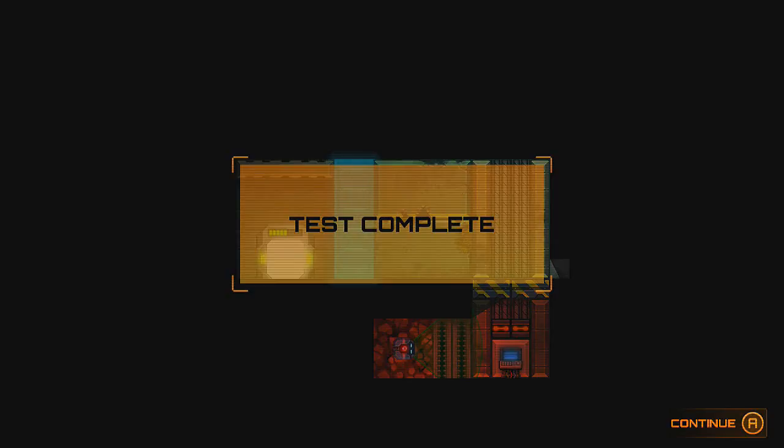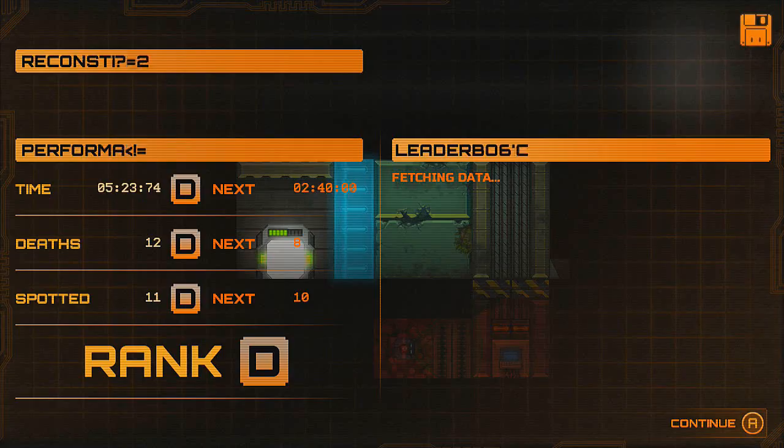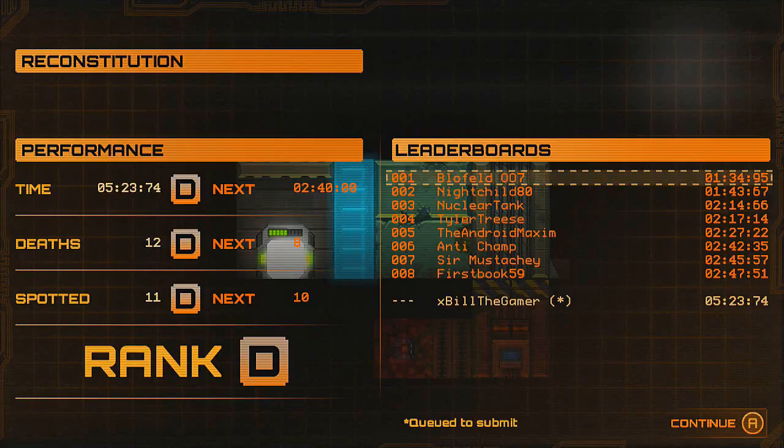Right, test complete! I'm happy about it, I don't care about our rank. It's the first time I've ever used that gadget. I do like it - it is a little bit confusing, but obviously it's the first time I've used it, we've got to get a little bit used to it. We finished with a total time of 5 minutes 23 seconds - 2 minutes 40 was for a C. We got 12 deaths, 8 was for a C, and if we'd been spotted one time less we would have got a C. Overall ranking D. I'm happy with that result only because it's the first time we've ever used that gadget. That is going to be the end of the video guys, I hope you enjoyed it, thank you for watching.